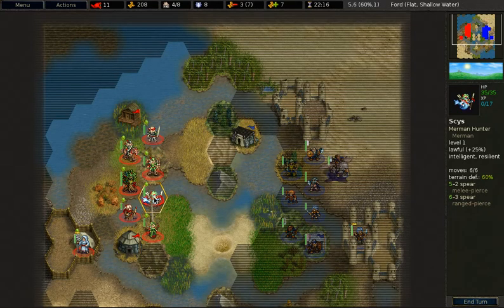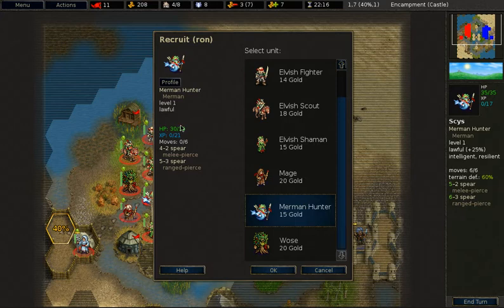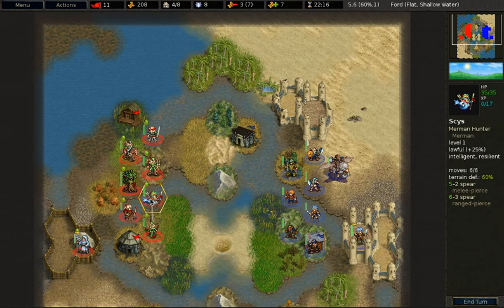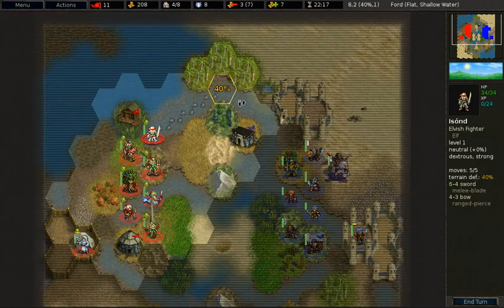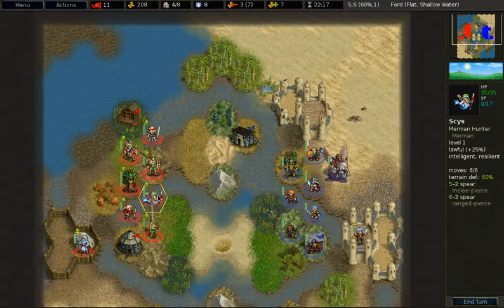The next unit is the Merman Hunter; it costs 15 gold. It has 3 less base hit points than the Elvish Fighter. It does not have the Elvish resistance; instead it has 20% cold resistance. It also does not have the Elvish movement type — instead it only costs 1 movement point in deep water and shallow water. It also has 60% defense in water, whereas most other units only have 20%, making the Merman Hunter the aquatic unit for the Rebels.